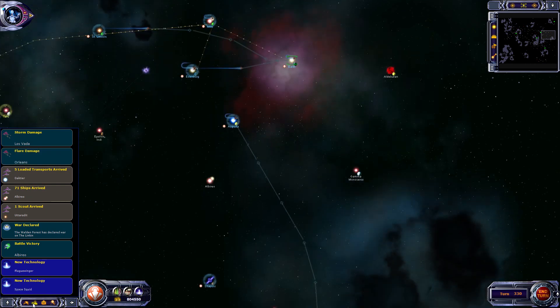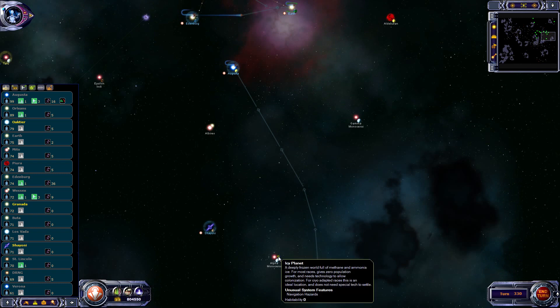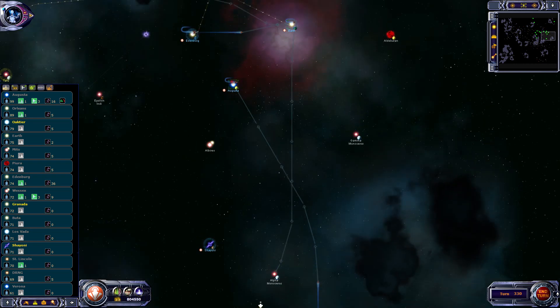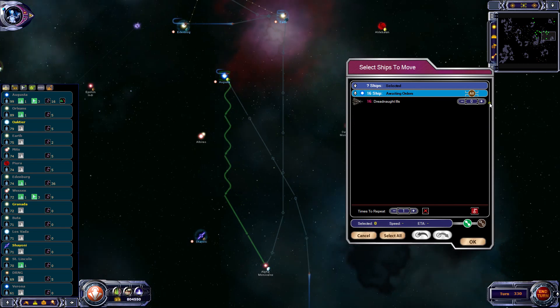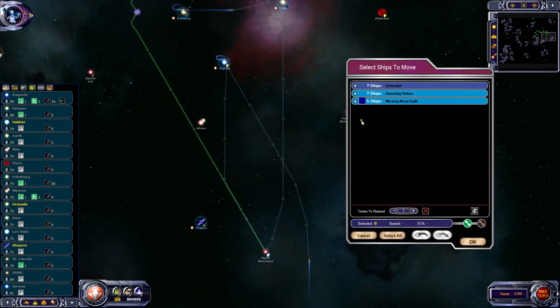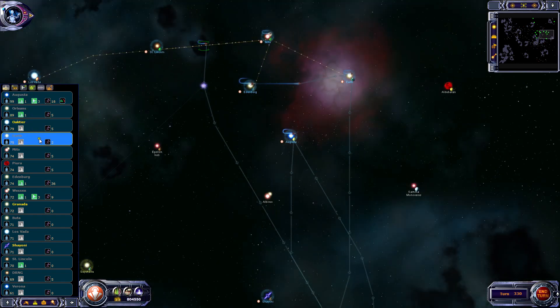We've got the Mother Arcs here at Earth, they can come down to Alpha Monoceros. We'll send both of them down, colonize that world, and back it up with some defense while the world's getting set up. There are some ships with population so we'll send them down there instead of parking them beside the original planet. And that's it, so let's go on to the next turn.